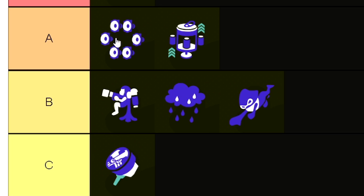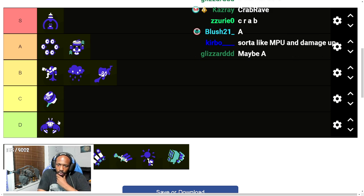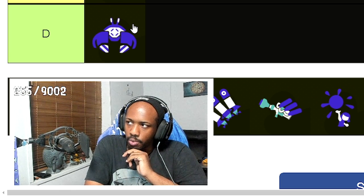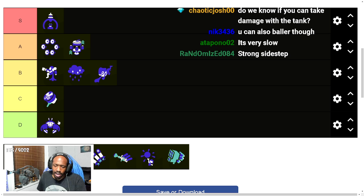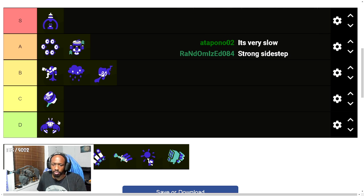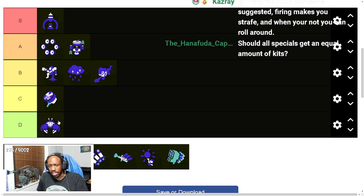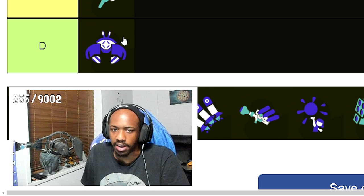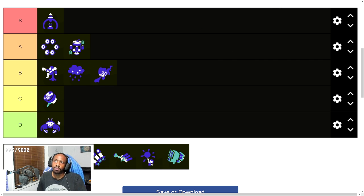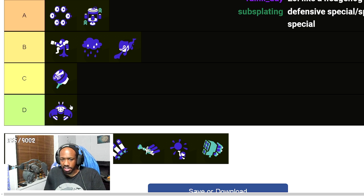Crab Tank I think will be decent but not super crazy. The movement works as a crab — only sidestepping is quick; going forward and backward is slower. You are still vulnerable to flanks, but if you're aware of a flank you can just curl into your ball, roll away, and turn your attention to it. Being vulnerable doesn't make it a terrible special because you can defend yourself in high-pressure situations.